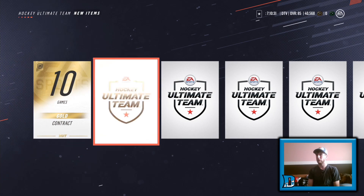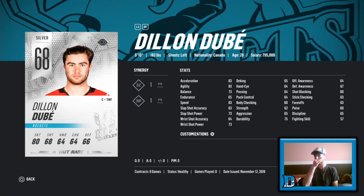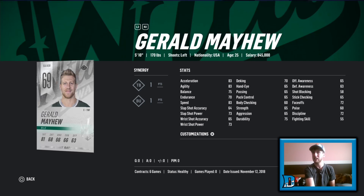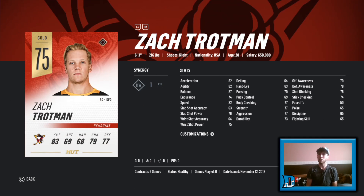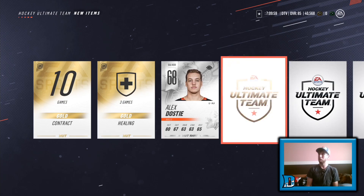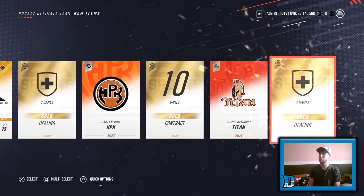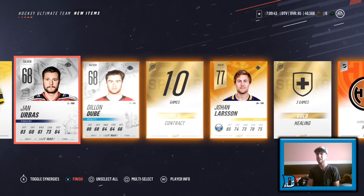Alex Dosti, you start us off. Going backwards — Johan Larsson. That's our first gold. Dylan Dubé looking pretty sharp — 68 overall for the Kelowna Rockets. I have his team of the week just in case. Matthew Pekka, 72 silver rare. And Zach Trotman — who does he play for? The Wilkes-Barre Scranton Penguins. Nothing — bronze. We're back to Alex Dosti. What else do we have hiding in this pack? Hopefully a collectible or two — a gold collectible would save us here. Logo Titan — no, not happening.